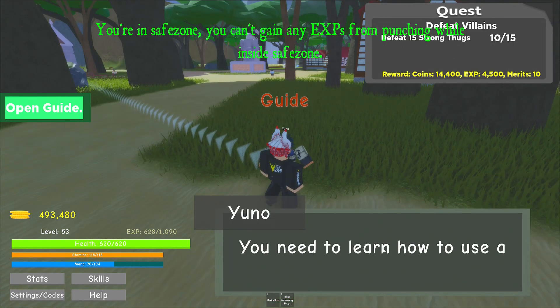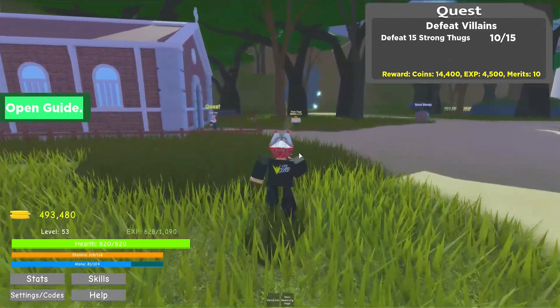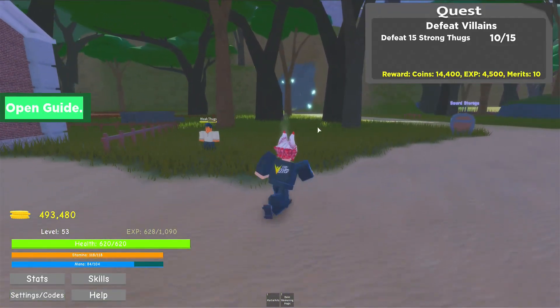Let's try to talk to Yuno over here. He says 'Hey, do you need anything? You need to learn how to use a sword — but first, get a katana.' All right. I wish they would let me see the texture a little bit longer, but it's not too bad.